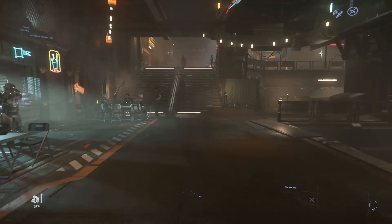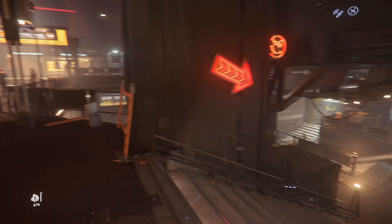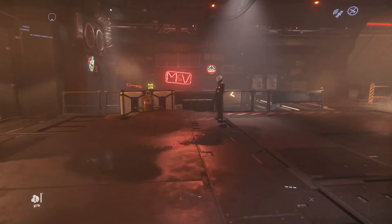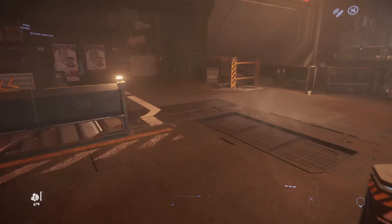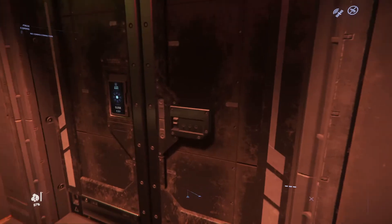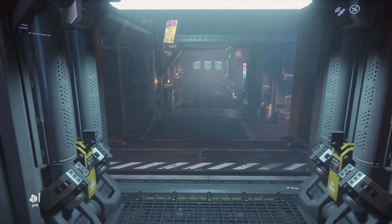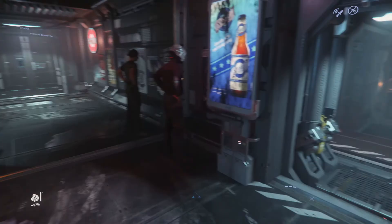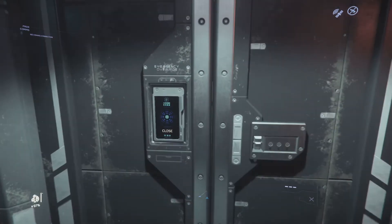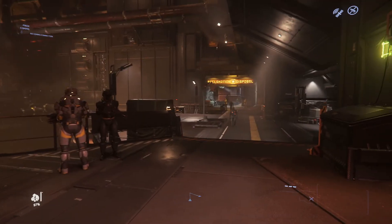Now let's go to the bar — it's quite easy to find since it's right opposite the gun shop. It actually has two exits or entrances, so you can enter from here or from the other location as well. We're going to exit this way.